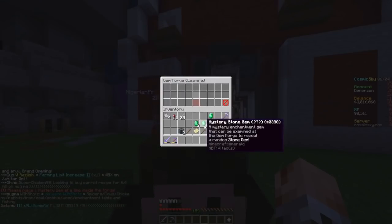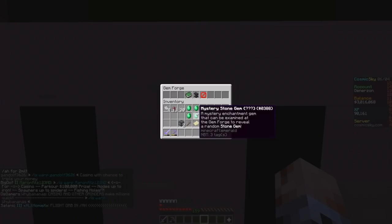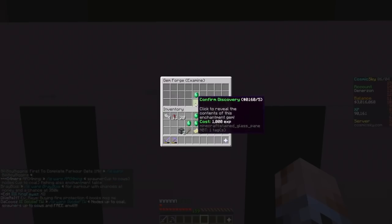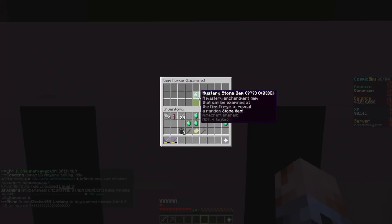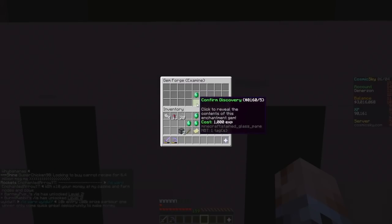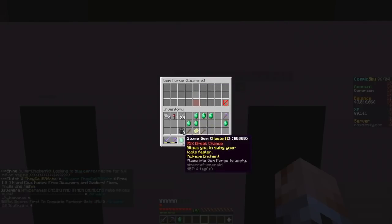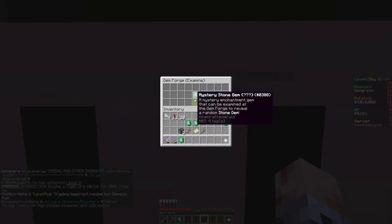So that's what we're going to be doing today - examining these five. Hopefully we're going to get something cool, but the chances are we're not going to. They do cost a little bit to examine - 1,000 XP to discover them. We need to spread them out one at a time before we do that. This is literally the first time we've ever examined a stone gem. Let's confirm our first ever examined. We got Haste 2! I'm pretty sure that's a pretty good enchantment. It is a 75% break chance, but I think that's a decent enchantment - not bad for a first ever one.